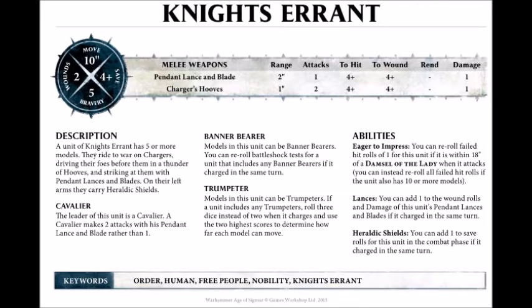Then we go down to the text section. We have the description, where you can see how many models you need for this unit — it says 5 Knight Errants or more. Then I have some special abilities: the Cavalier is the champion and has one more attack than a normal knight, there's a banner, and a trumpeter — they all have some special abilities. If you've played Warhammer 8th edition, this is basically your command group. And then I have some abilities, which are basically special rules that apply to this unit.